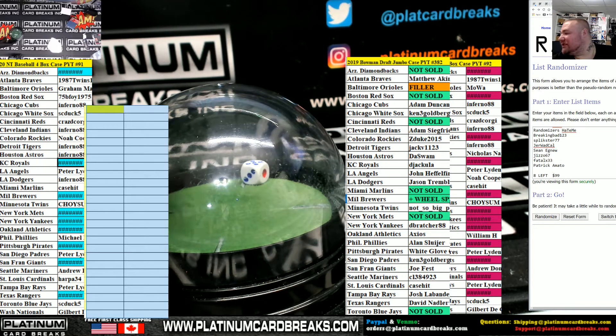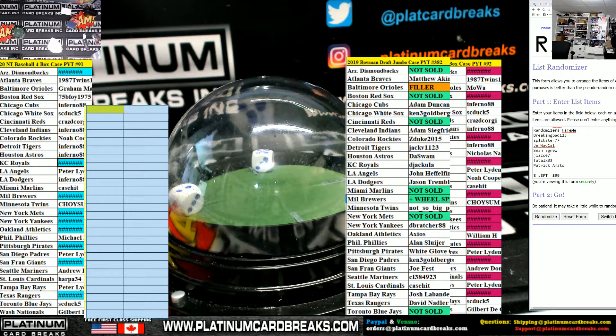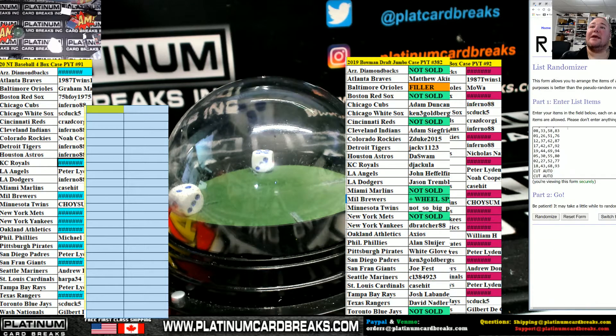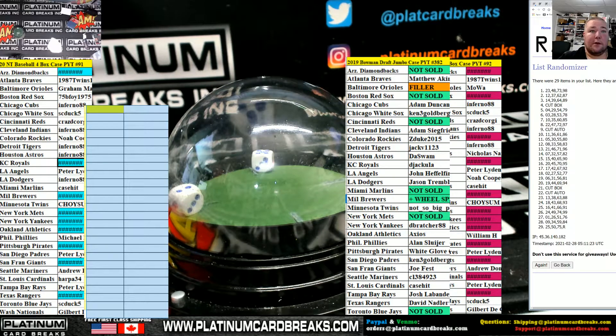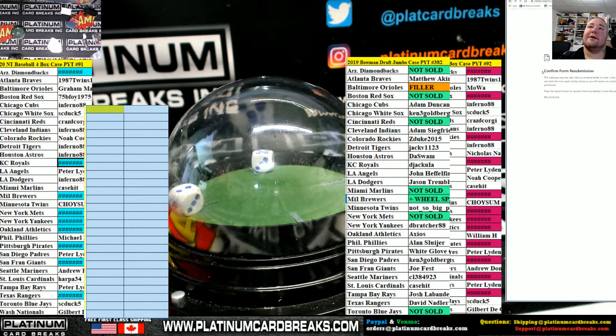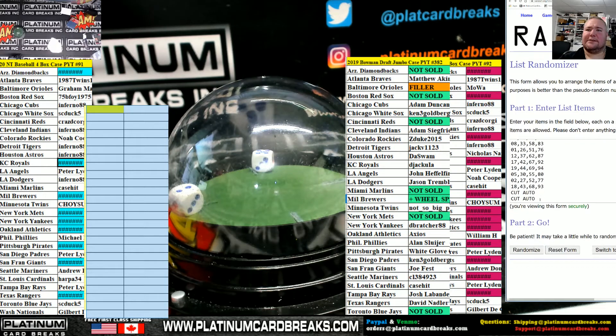Good luck everybody, we're going seven times — a five and a two. Spencer, Fireman, you here? I just checked the site, 50 regular PSA. I told you though, I was lying to you. All right, Driftwood up, good luck everybody, seven times. We got one, two, three — hold on, three. Cut box. Put it in twice, there we go, all right, one, two.